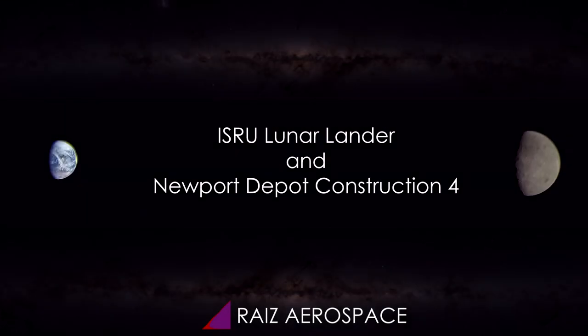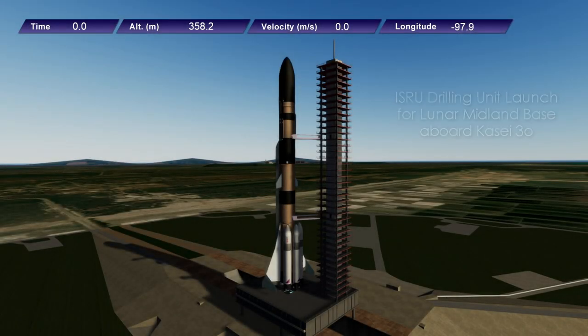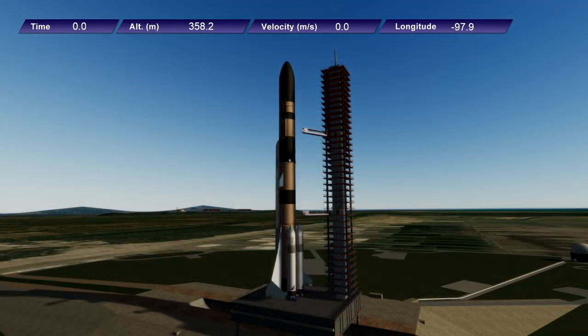Hello everyone and welcome to the commentary version of Raze Aerospace Simulating a Space Future 6. In this video we begin with the Kasei rocket in its flight configuration, its first stage recoverable configuration with three boosters on top, and it is carrying an in-situ resource utilization unit for the moon.